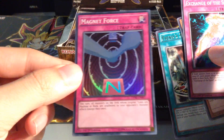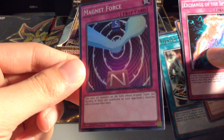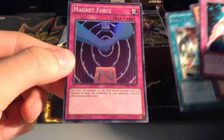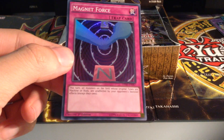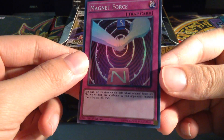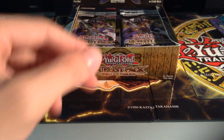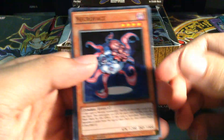And a Magnet Force - this is the new super rare that comes in this set. I assume it's something to do with the Magnet Warriors, but it doesn't seem that great of an effect from the look of it. Anyway, on to the next pack. There's actually a lot to get through, so I just need to speed up this video.